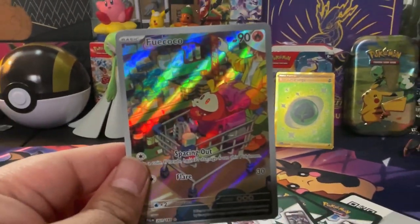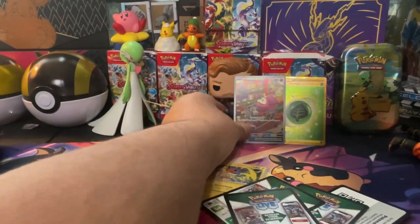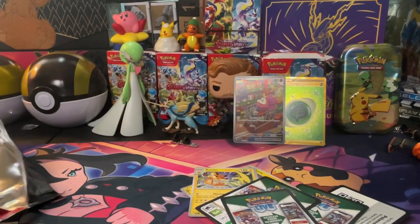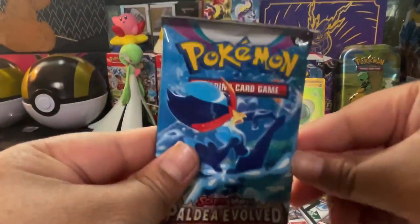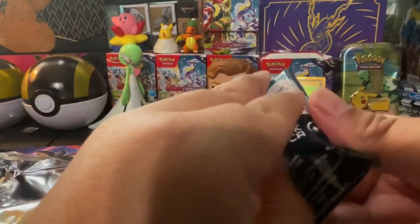The Fuwi Coco art rare is definitely going in that little area in my binder — that is so beautiful. Very nice pull. We'll put that back there with the gold Leaf Energy. We've got one more pack to go and it is the Quaquaval pack art — let's get right into it.